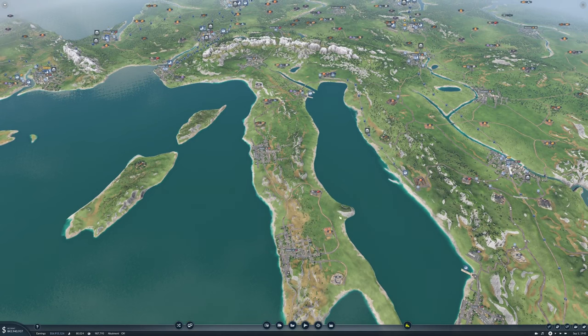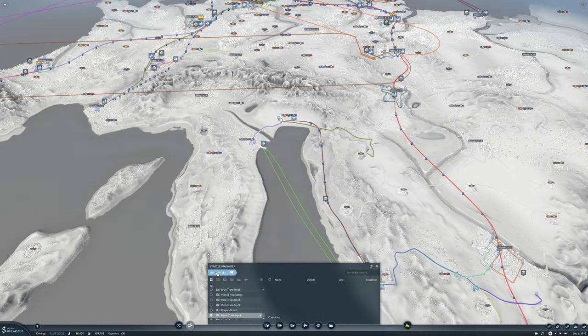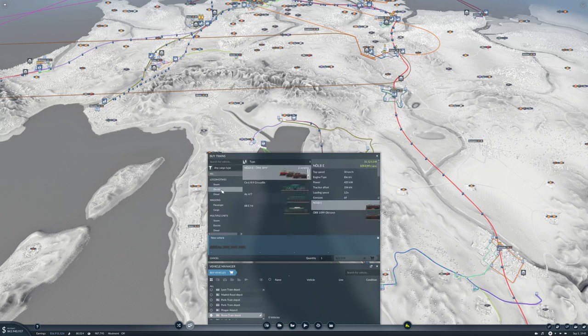We could start by buying some vehicles for this. I think I want to go electric — the AE47. That seems pretty good. This one has more power though, but we're relatively flat here.